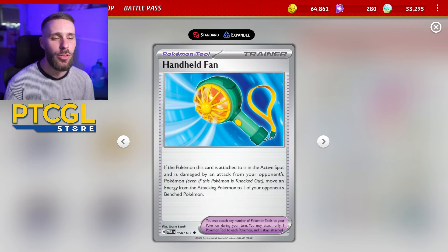What does the fan do? It reads: if the Pokemon this card is attached to is in the active spot and is damaged by an attack, move an energy from the attacking Pokemon to one of your opponent's bench Pokemon. Combining that with Gengar's attack effect — where you can move an energy from the active to one of your opponent's bench Pokemon — in a turn of them hitting you and you hitting back, you have moved two energy off of the active. Meaning with this Gengar EX deck, you are far quicker in moving all the energy onto a useless Pokemon and effectively just making them unable to play. And that is the premise of the deck, but just times two now.